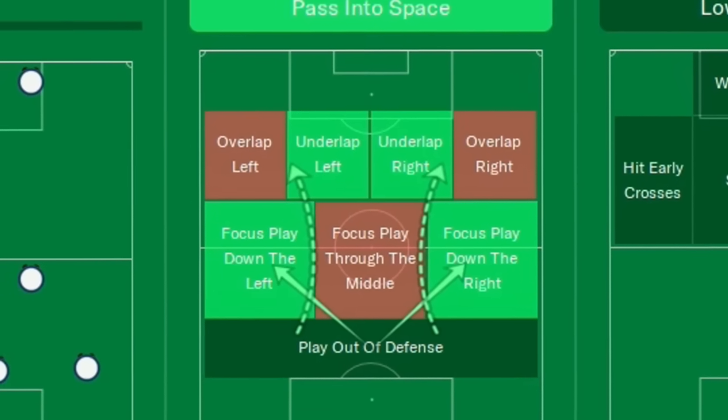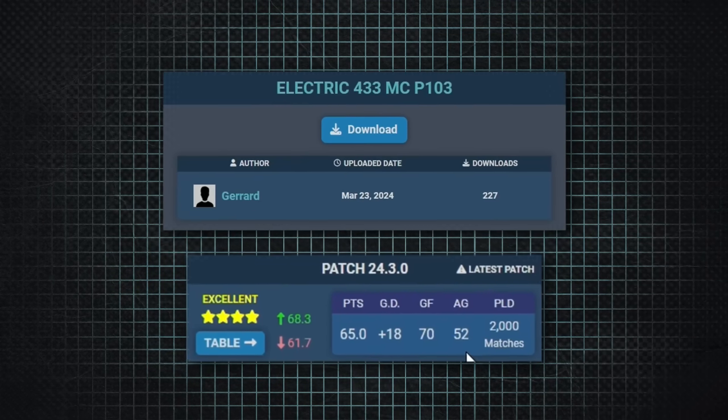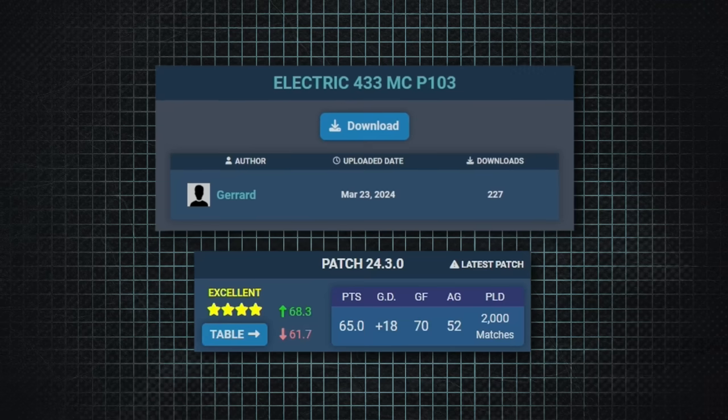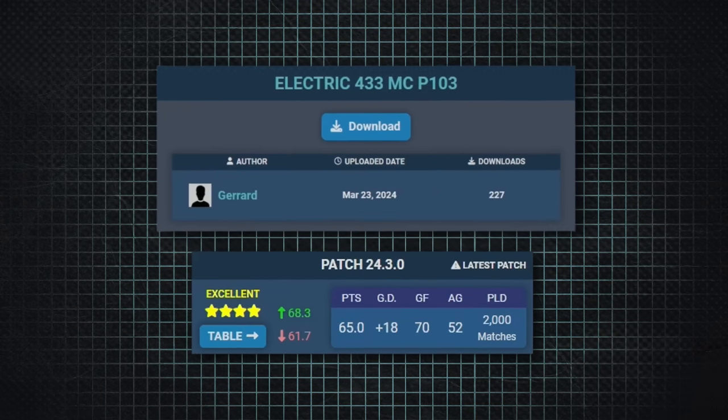The buildup play is initially focused to the fullbacks. Despite this formation having three defensive midfielders and four backline defenders, it is terrible defensively — it allowed 52 goals per 38 matches. What makes up for that, and what makes it the 10th best tactic, is it averaged 70 goals per 38 matches, everything else being equal. Which is insane.